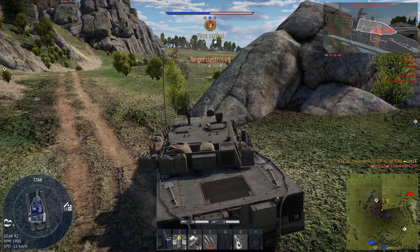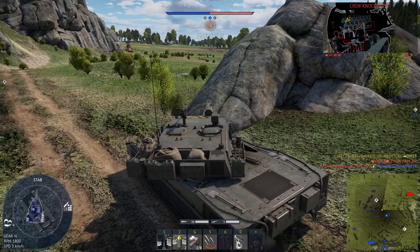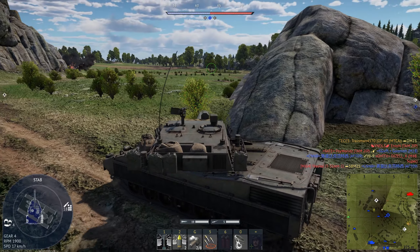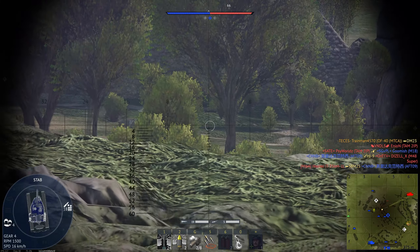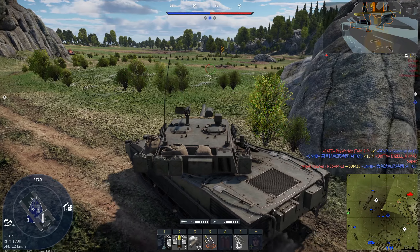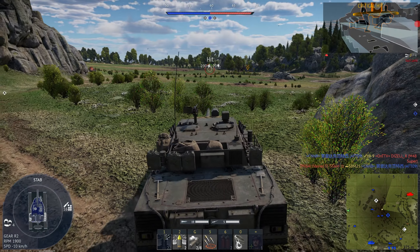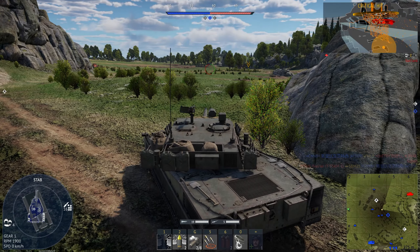On this map, we're just going to quickly get rid of that MTIP there. He thought it was a good idea to go there — evidently it was not. Same for this tank, I don't know what it is, but we'll just shoot him. Oh, that's an Object 430 something. It looks like I got his breech there, so I think it should be safe enough for me to move up here again. And I guess we get his fuel tank — fair enough.